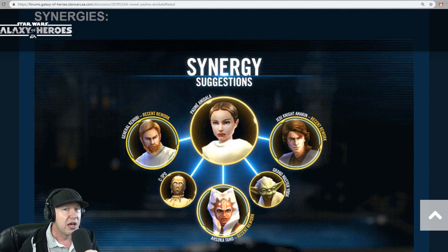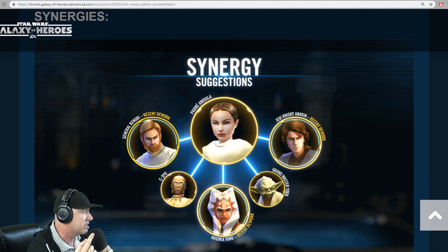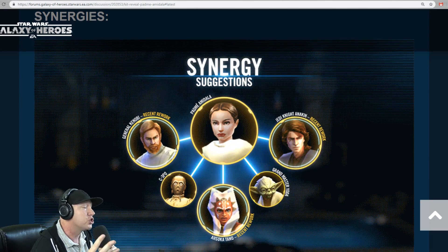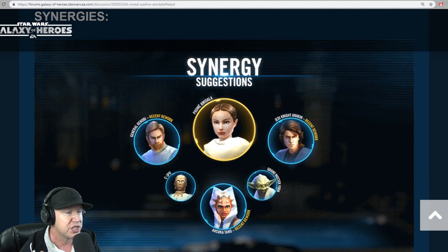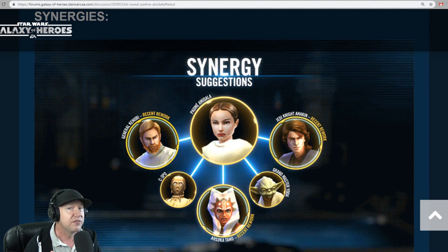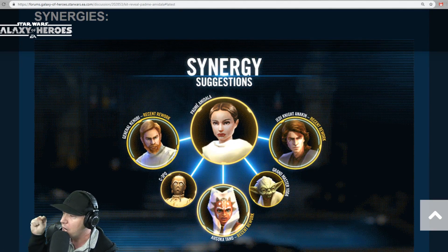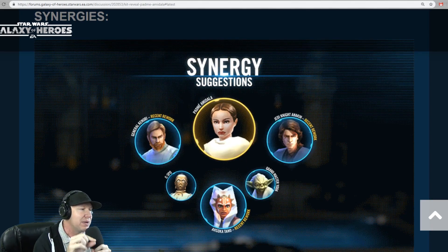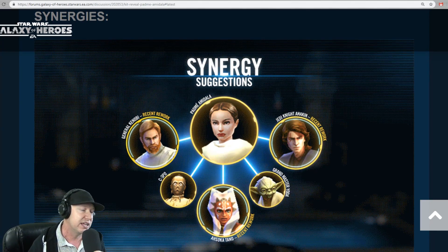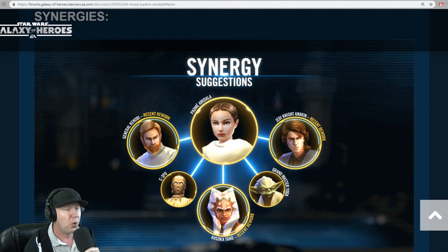They've said publicly — which mirrors my testing — that the team I preferred best was Padme lead, Jedi Knight Anakin, General Kenobi, Ahsoka, and R2-D2. I found the power level of the team to be equivalent to Jedi Knight Revan and Darth Revan without Malak. But with Malak, this team just can't quite get there. Malak is boss and is going to be the meta for some time, but this is a very good, very important team.